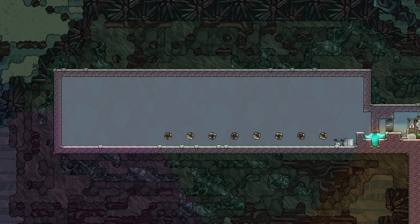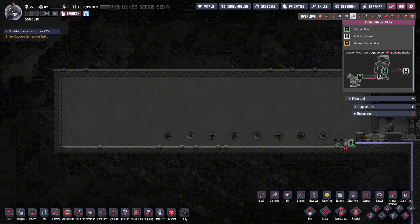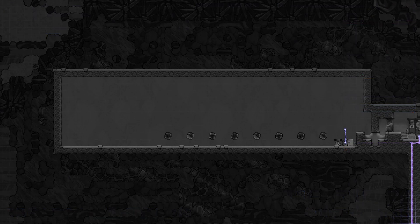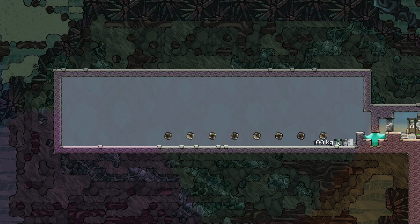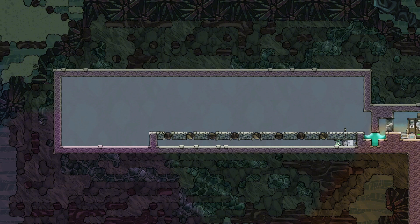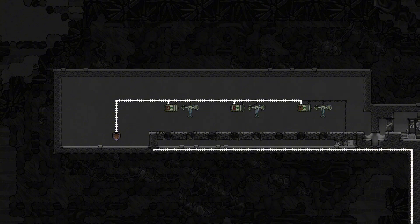Place down a small liquid pump in the bottom right corner, connected to a hydro sensor with a buffer gate in between, and an insulated pipe leading to your farms or storage, as well as regular wire and a conveyor rail along the bottom tiles. Set the hydro sensor to 100 kilos and the buffer gate to 160 seconds. Close the floor with mesh tiles afterwards. Then add three auto sweepers and their respective conveyor loaders, and connect them with wires and a rail leading to the incubation room, ending in a chute.